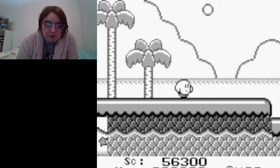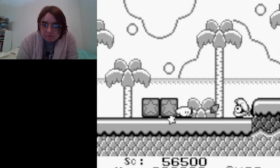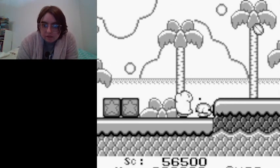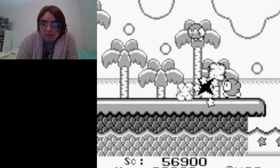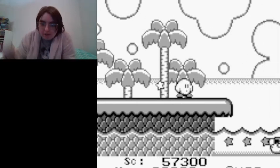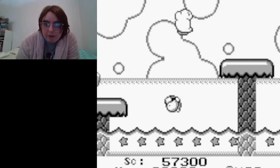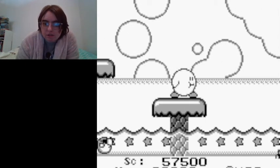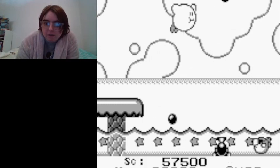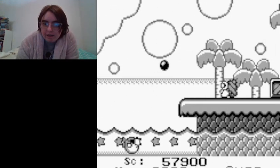And now we're in the third level of the game, Float Islands. Some enemies here you can't inhale. Tyrion, stop it! Sorry, I apologize — Tyrion just wants me to pay attention to him, but I can't right now, I'm playing the game. I'm almost on the verge of dying.